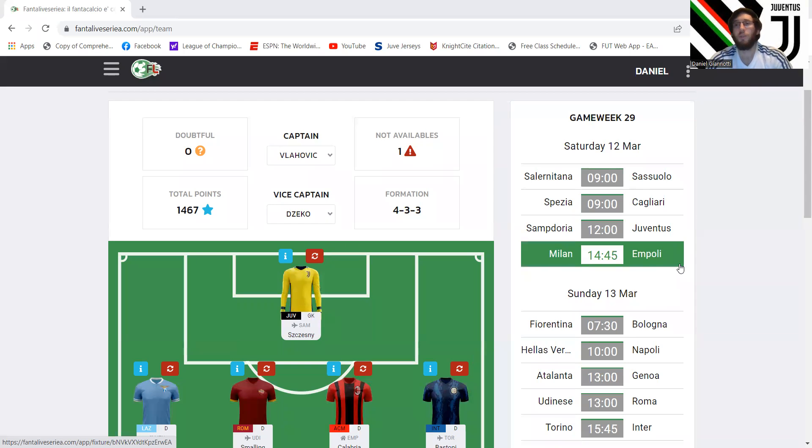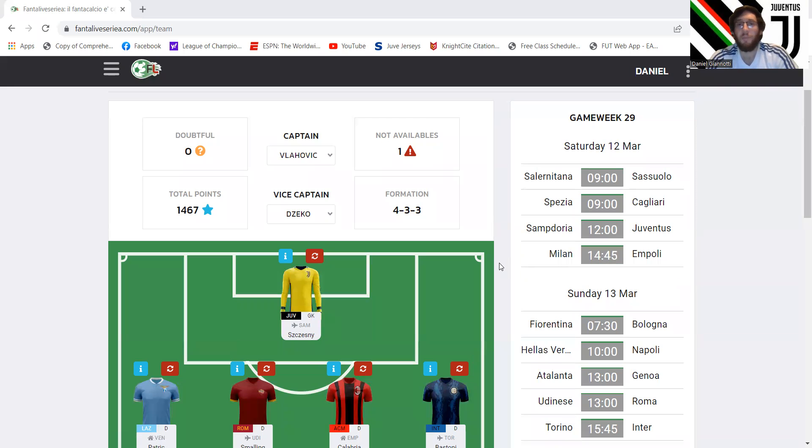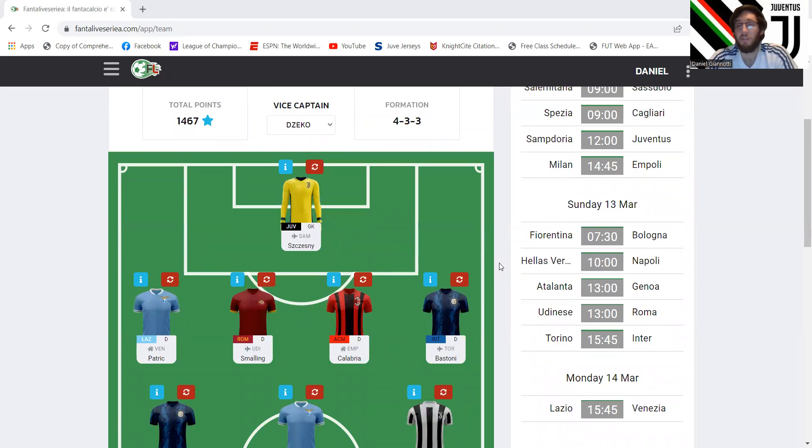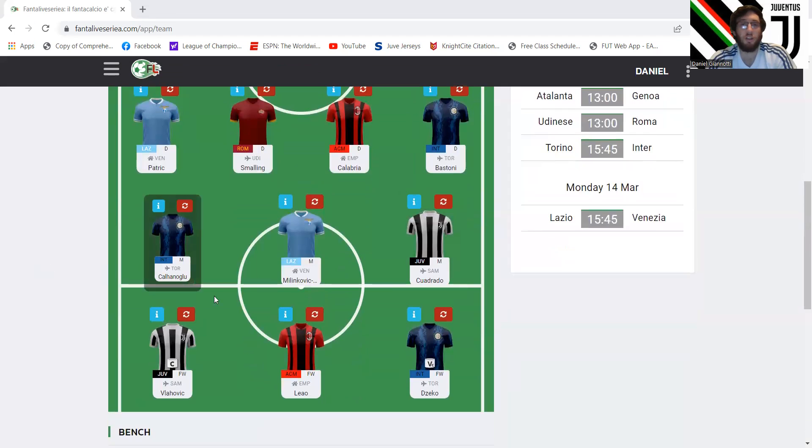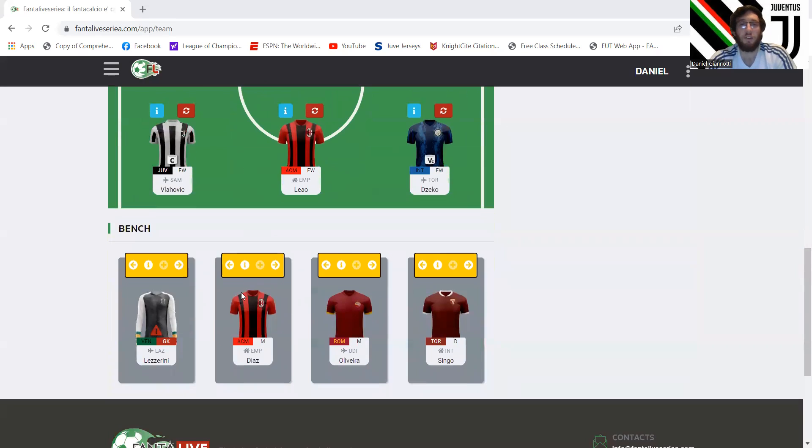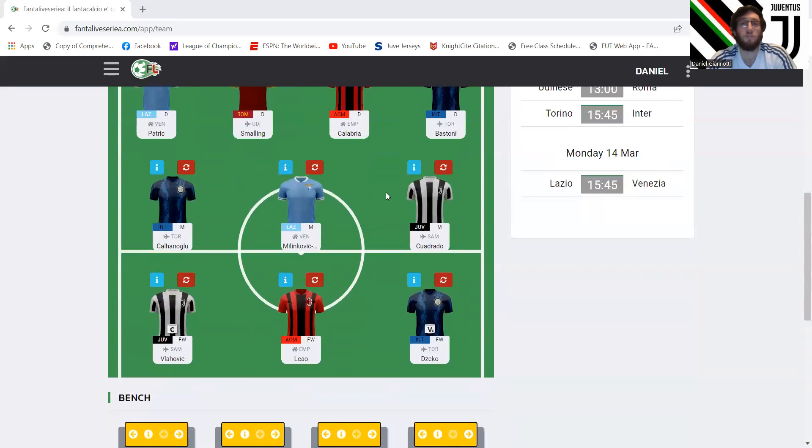Welcome to the Game Week 29 preview video — we've got the final last 10 game weeks upon us. This is an interesting preview as I don't really know if much is going to be said here. We'll see my starting lineup, but as far as transfers go, I just can't pick someone to transfer out. There have definitely been players on my team that have been underperforming, but I'm almost too scared to let go of them because they have such good fixtures. Players like Calhanoglu, Milinkovic-Savic, Brahim Diaz, and Sergio Olivera.